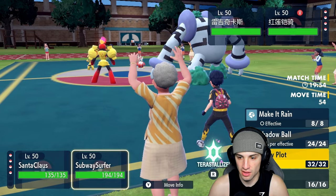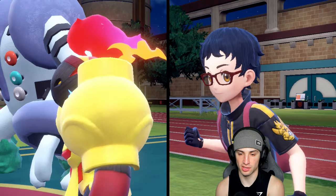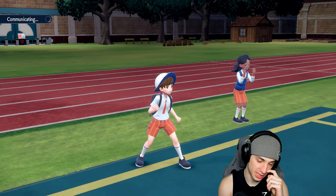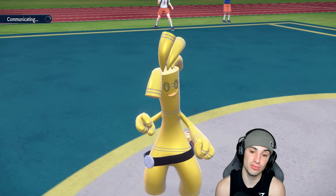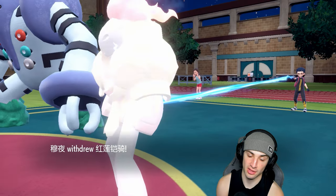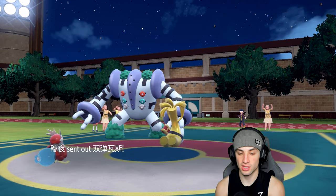I think it's fair to just rip a Hydro Pump into the slot and follow up with a Nasty Plot. I have Focus Sash, so I think it'll be pretty good. Going for Nasty Plot and Hydro Pump into the slot — if they want to swap into Weezing or Indeedee, that's fine. We have Focus Sash and speed control.